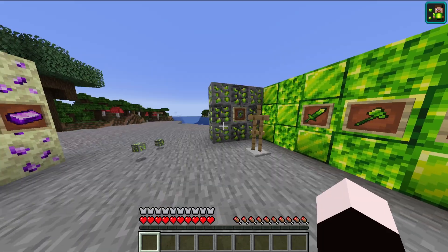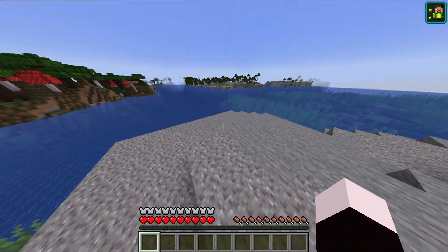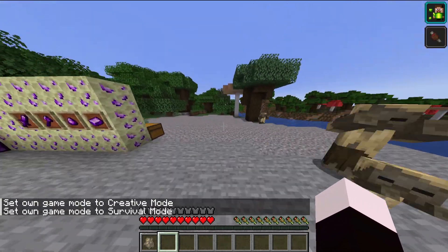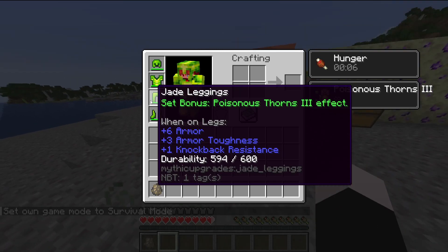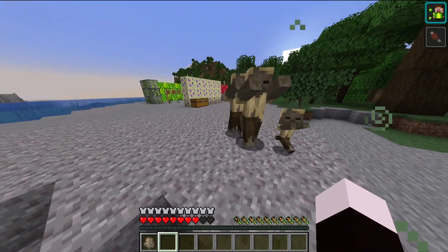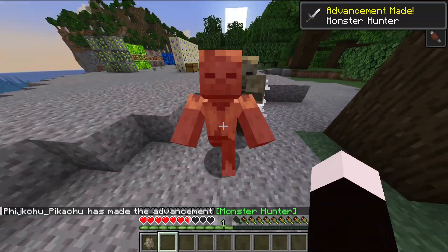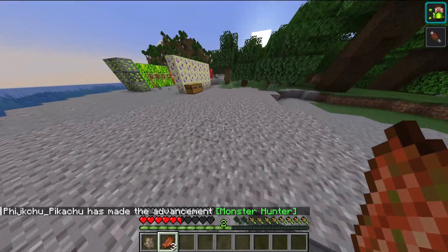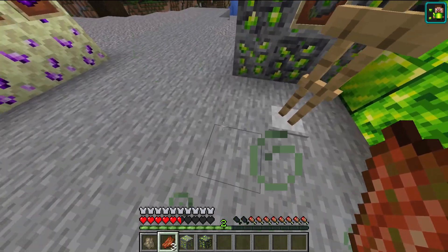We have a new effect called Poisonous Thorns. Let me get out a mob so I can demonstrate what this does. What Poisonous Thorns does is it will give these guys poison. These are pretty good actually with the stats. It even makes a noise — that's cool. So that's what Poisonous Thorns does, it gives you a new effect.